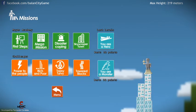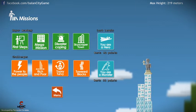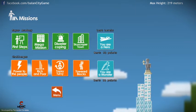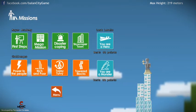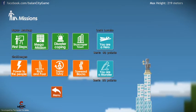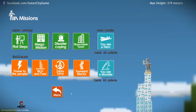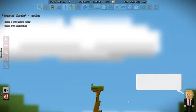Hello everyone and welcome back to Tooth and Scrubs Gaming. Thank you so much for joining me today in Balance City. Today we're going to be finishing up the challenges. So far we've done Power to the People, Rich and Poor, and Topsy Turvy. We will be doing the last mission, Towered Blocks, so let's hop on in and see what the Don has to say.